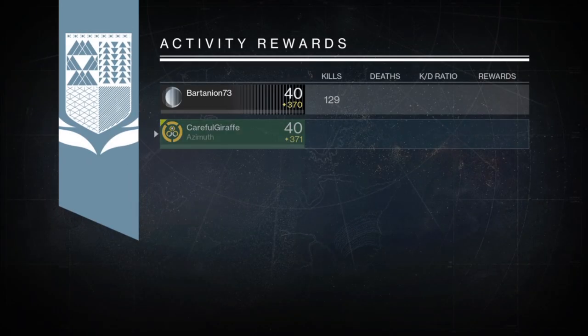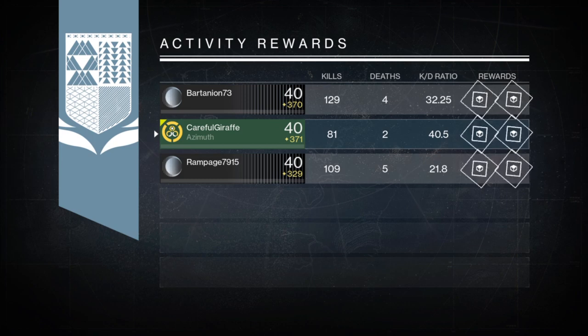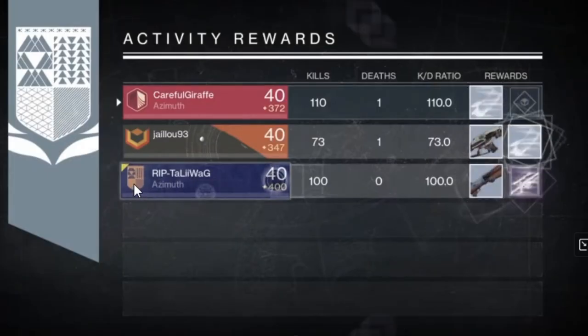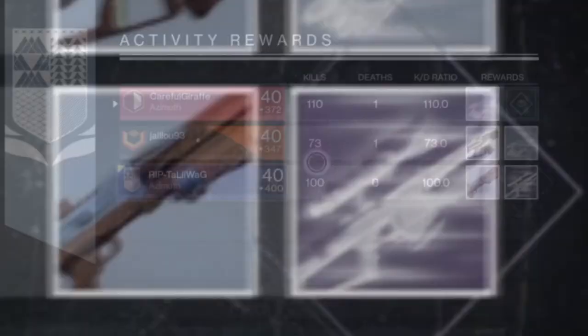When you get to the end chest, you're not gonna have any of those come up except for Her Benevolence, but it's here at the end screen which is very important. You're either gonna get an engram or you're gonna get a year one item.